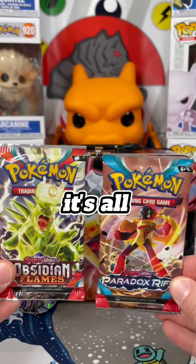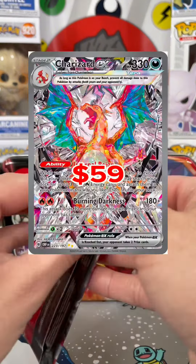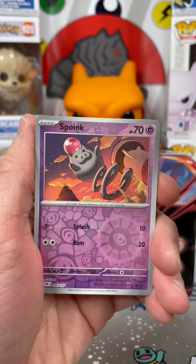Next, we have the Pocket Binder — does anybody use these? Those are all cool, but the most important thing is what packs are inside. Turns out, it's all Scarlet and Violet packs. So let's do some Pokémon battles and see how many you can win. The most expensive card in this set is, of course, Charizard.